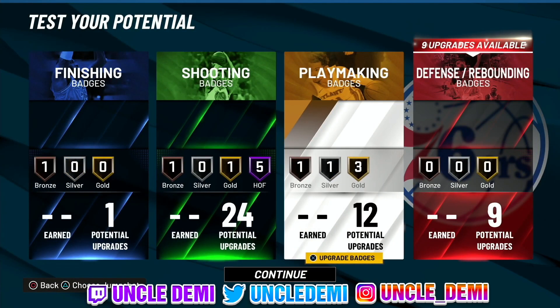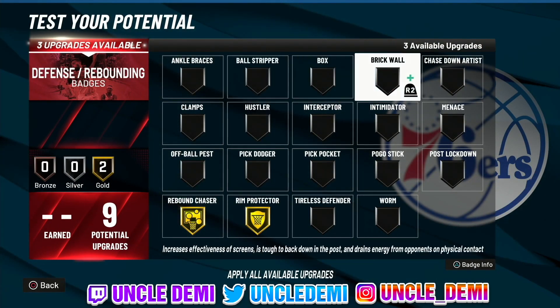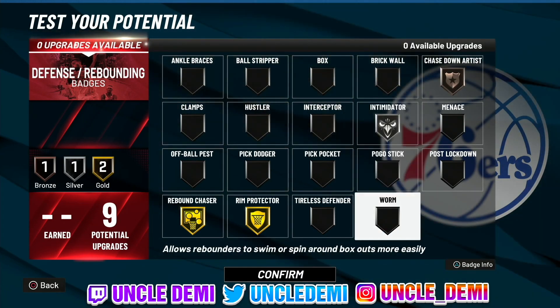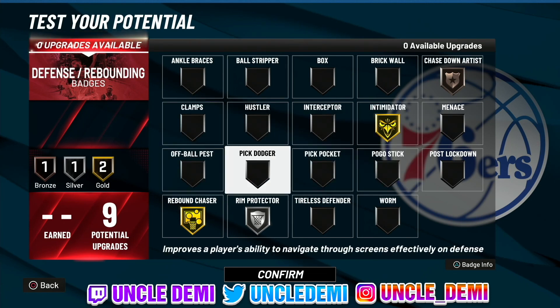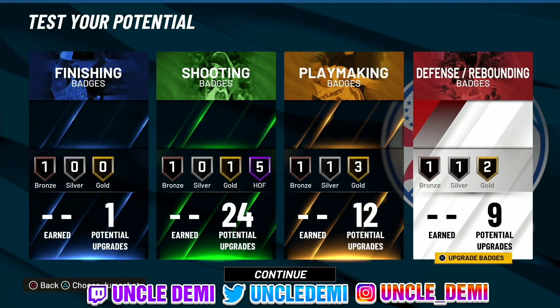Defensively, you want to go Rebound Chaser, Rim Protector, Chase Down Artist. For the last badge, I'll go Intimidator — I'd love Pogo Stick but I'll go with Intimidator. And there you have it, my nephews and nieces — this is the Stretch 5 build. Hopefully you enjoyed this video. Drop a like, subscribe to the channel. Your favorite old head Uncle Demi will be back really, really soon with another banger — I'm talking about tomorrow. I'm out.